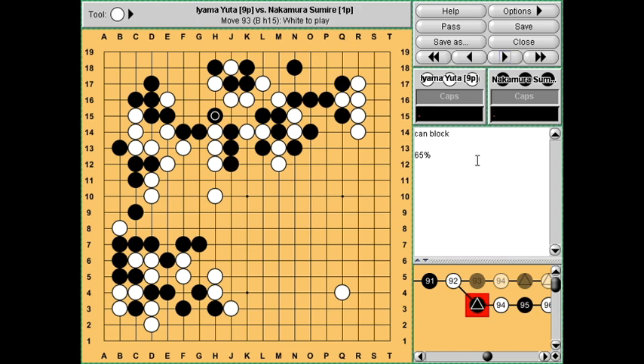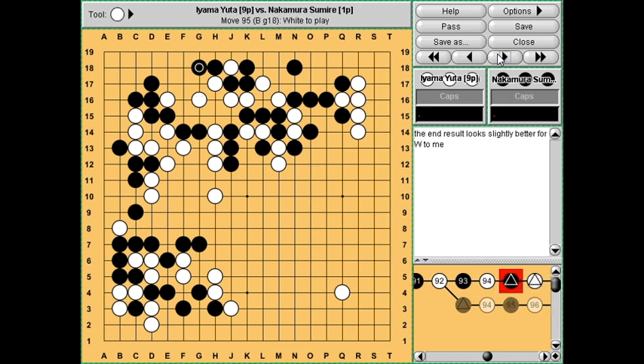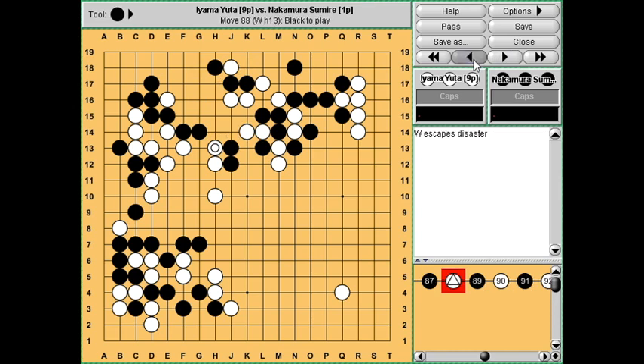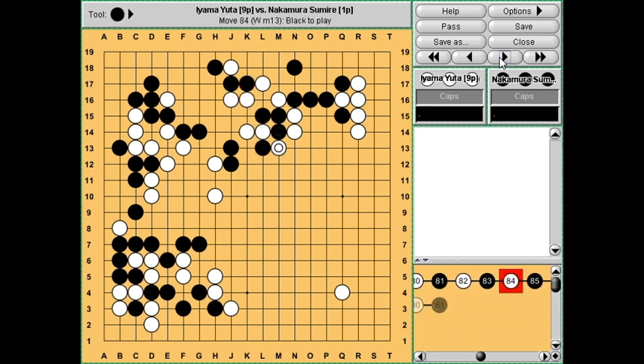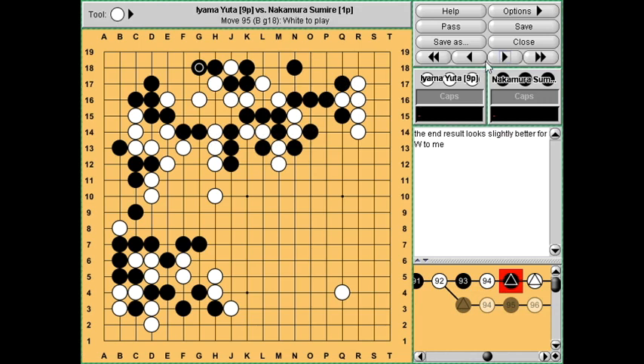Maybe she needed a bit more confidence in her reading. But she was satisfied just to capture these two stones, and white escaped. The end result looks slightly better for white compared to the initial position - white did manage to get out and save this stone, and solidified the corner in the process. Black did get a reasonable profit by capturing several stones, but it seemed slightly better for white because this group is a bit healthier now since these two stones are being threatened.